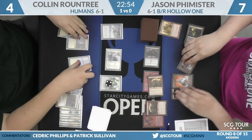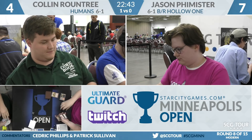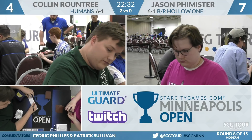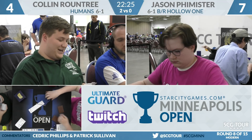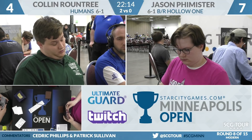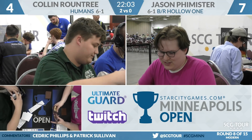Another Flameblade out of him. He's drawing live. What can he draw? He's really excited — I guess Mantis Rider. Oh! Play to win indeed. Colin Roundtree's going to win this game and the match over Jason Feimister, two games to zero. Humans going to take care of Black-Red Hollow One. Play to win. Roundtree took a couple lines there that maybe looked unorthodox, but he was in a really bad position. He knew exactly what he needed to draw, and he had to fade basically the whole deck from Feimister's side — he can't beat a Faithless Looting on that turn, nothing that puts anything in the graveyard. But Feimister drew one of the few cards in the deck that wouldn't line up that turn, and Roundtree drew exactly the right card. He had to catch a lot of breaks to win that game, but he also put himself in a position to catch that break.